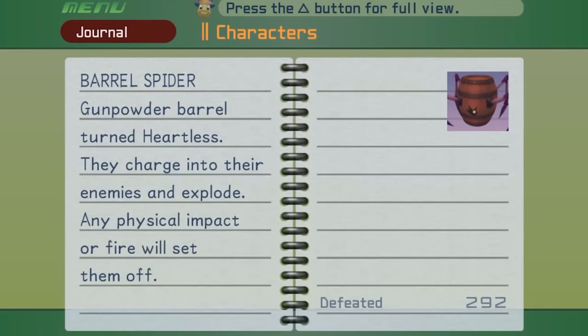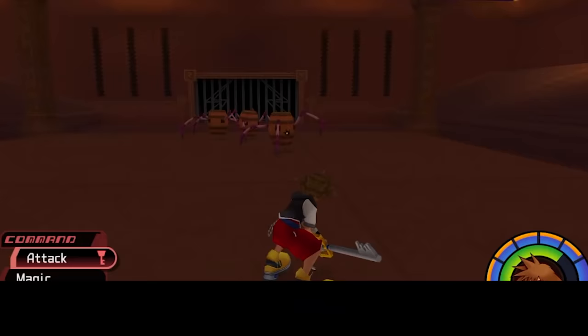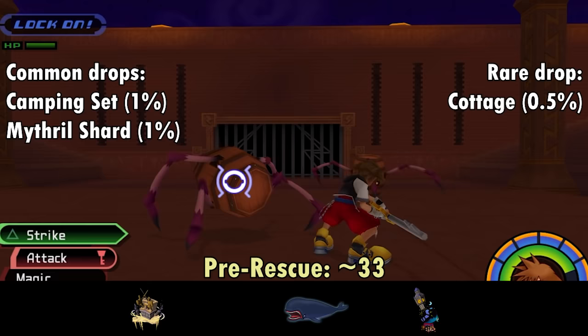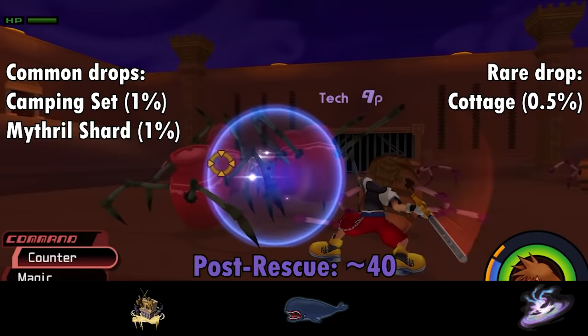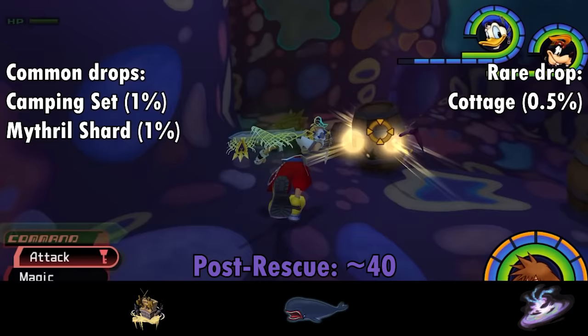Here we have the Barrel Spider — just a gunpowder barrel with a bad attitude. A truly terrifying enemy, the Barrel Spider does not care if it lives or dies. Its main strategy is dying right on top of you, either charging in and exploding, or just blowing up because it's bored. You'll still get experience for witnessing it blow up. The Spider's best room is always Chamber 6 of Monstro, where you can always find 8 to blow up and harvest for their Mithril Shard organs, which drop at a 1% rate.